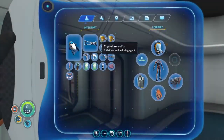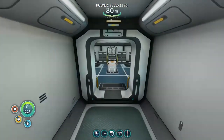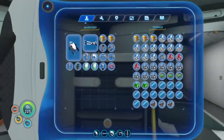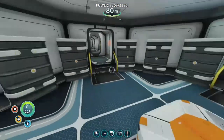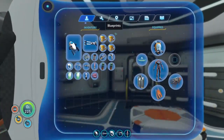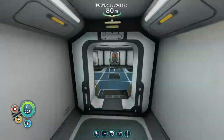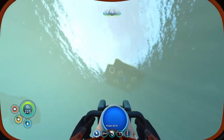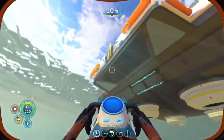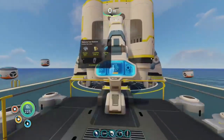Okay, we are back once again and we have two sulfur thingies. I only found two because I don't want to spend my whole life down there. We need two of those, one of those, two battery thingies, and four blue thingies. There we go. I'm gonna add another part to the Neptune.